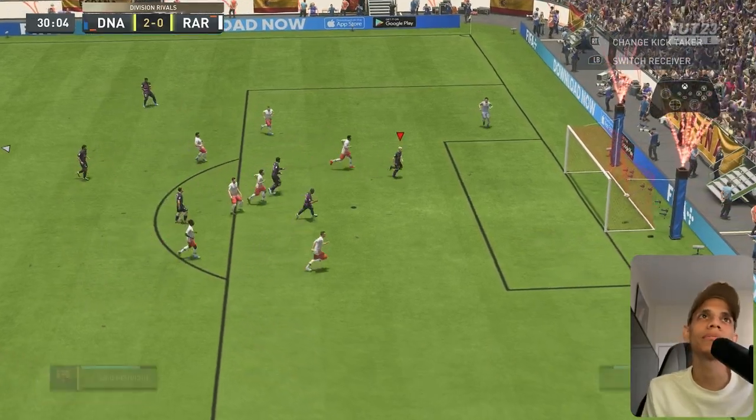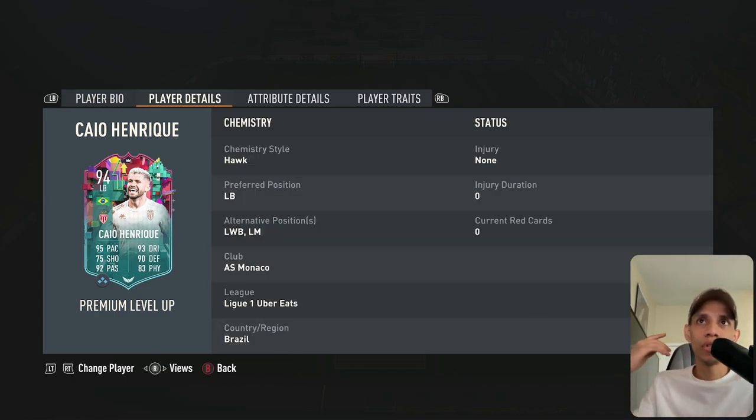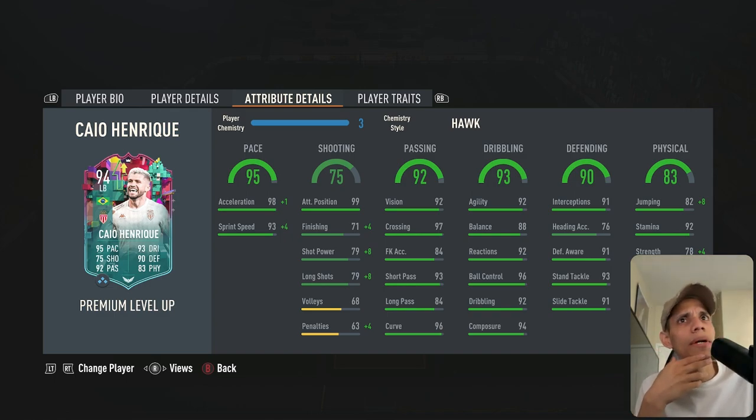We're gonna cut it right there because we just can't get a game longer than the first half. So let's talk about him — seven games, one goal, two assists. When it comes to attacking fullbacks, this guy's gotta be in the top five. I used him with Shadow and also Hawk for outside foot shots. The only bad thing is the finishing — if you get a chance in the box, he's just not going to put it in, he's a pretty horrible finisher. He does have some speed; I noticed the pace, though it wasn't as fast as an Alphonso Davis.